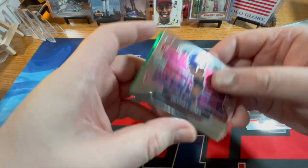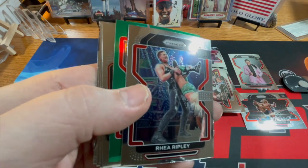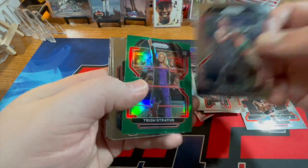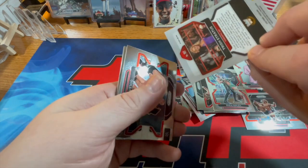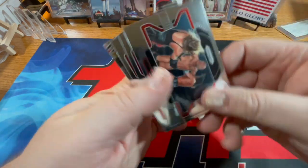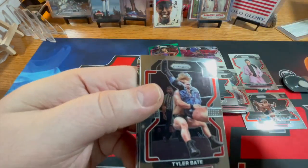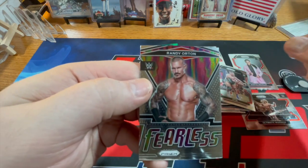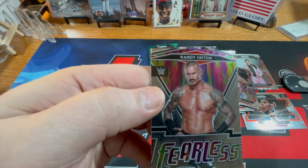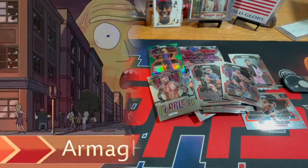Odyssey Jones — another rookie there. Rhea Ripley. The green is Trish Stratus — I don't think those are numbered, no. Goldberg. Tyler Bate. Otis and Fearless Randy Orton.